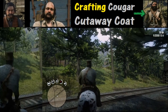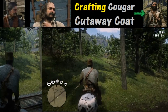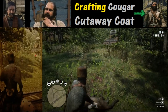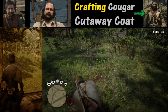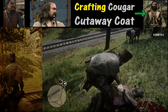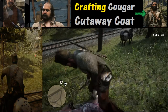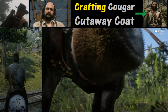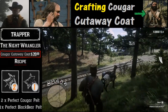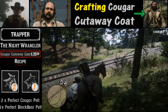Here we get lucky with another Cougar spawning near the observatory near Dover Hill. We'll go up and check — it's a perfect pelt. All we need to do is skin it, and this gives us two perfect Cougar pelts, which means we have step one out of the way. Now we can turn our attention to step two: getting that perfect black bear pelt to complete what we need for this Cougar Cutaway Coat.